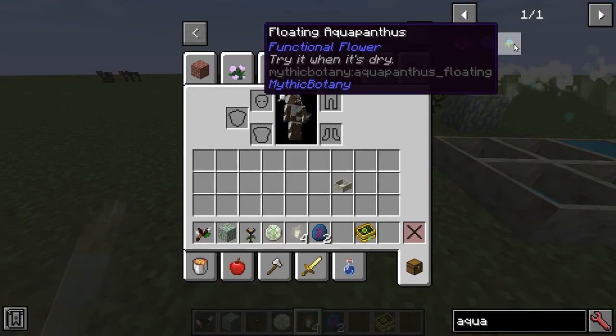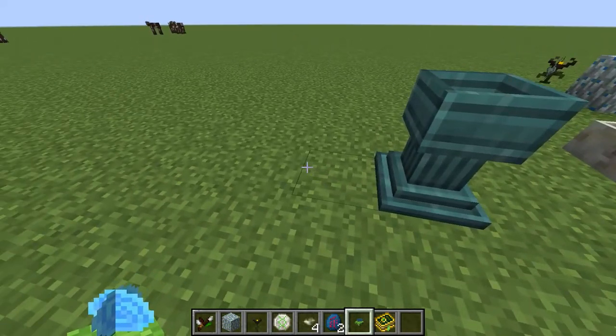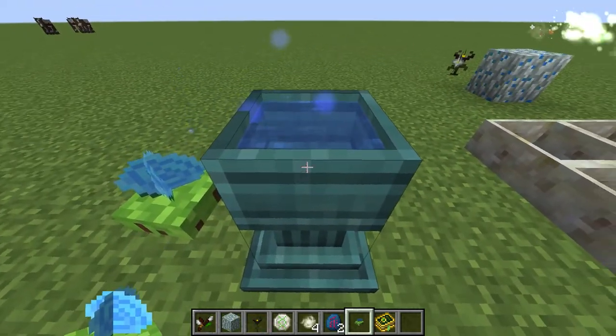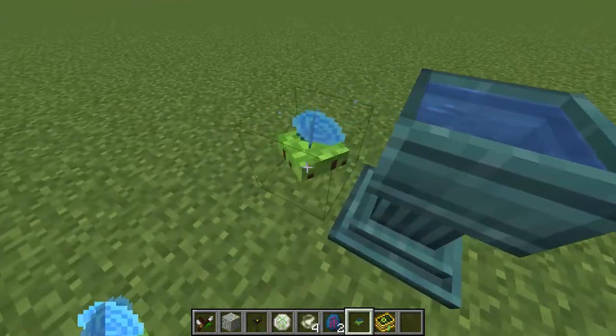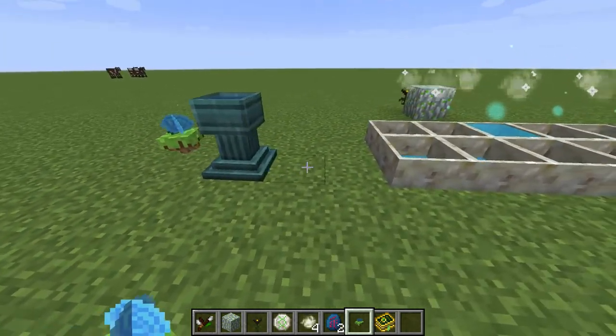These flowers are also available in the floating variant. If we look at this Petal Apothecary here, you can see there's nothing in it — and this is going to automatically fill up the Petal Apothecary with water, similar to an Everfull Urn.